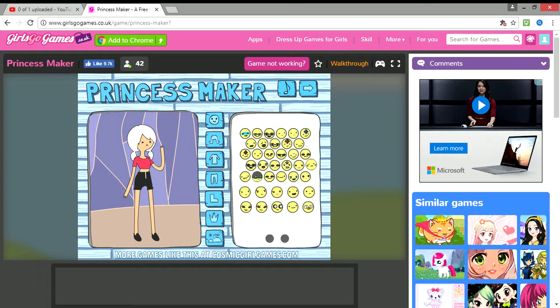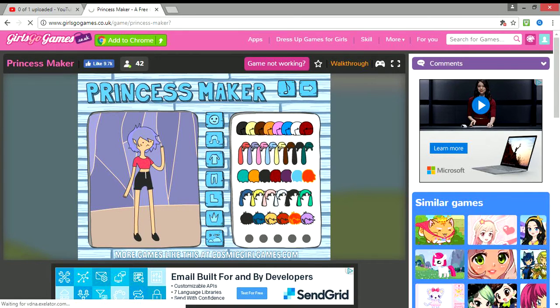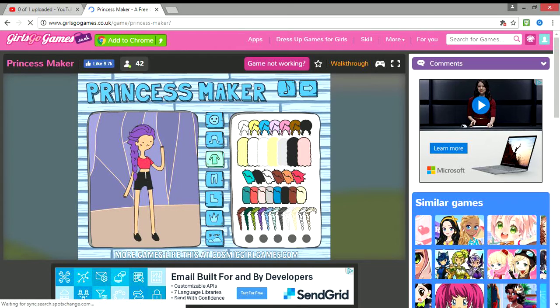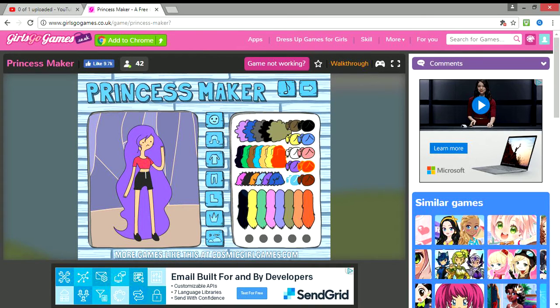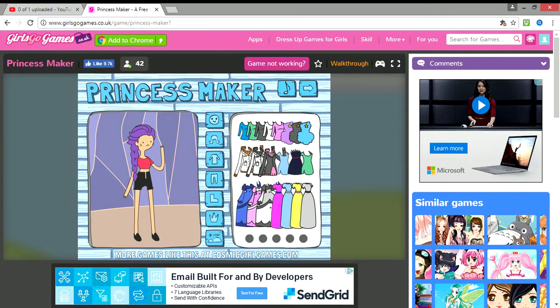She looks quite like iHasCupquake. Oh she looks cute, so we're giving her that. Okay Vikkstella, I love you! Purple hair — I think that's a very Vikkstella hairdo. I really like that hair, it looks so cute. That's really cute but I feel like this one's more like her. No, we'll just go for this one. And then we'll get her a tiara.